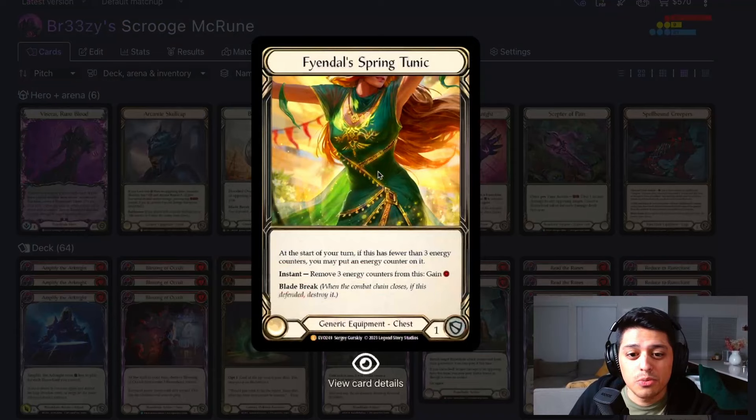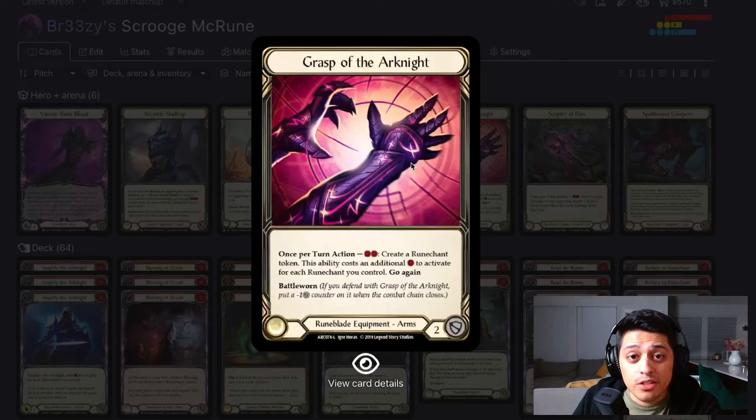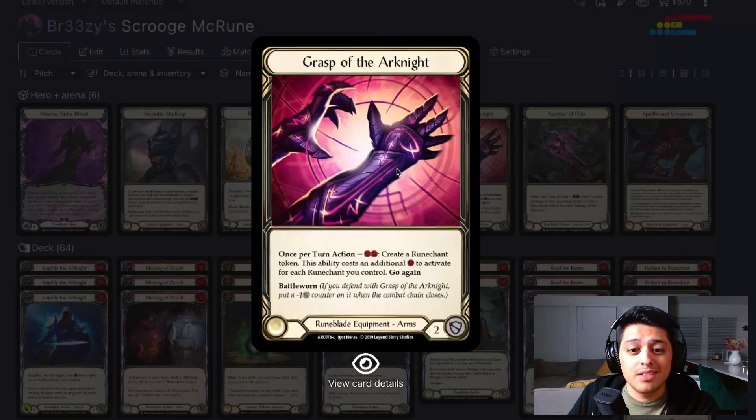We're running Fiendal's Spring Tunic because that resource every three turns is huge. We're going to be blocking a lot, and sometimes we just need that one resource for certain cards. Next, we have the Grasp of the Arknight — a no-brainer in Viscerai, and I'd say a staple in any Runeblade now or in the future. It's a once-per-turn, pay two, create a Runechant token, and you can pay an additional one for every Runechant you have. It also blocks for two with Battleworn, so it does not break.